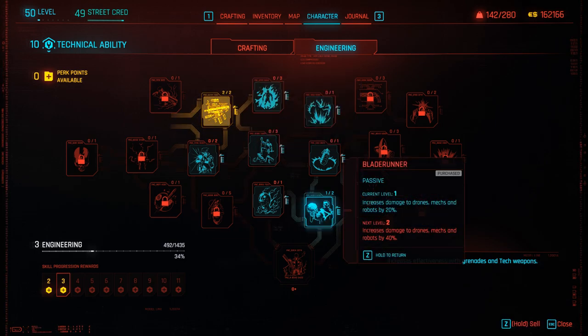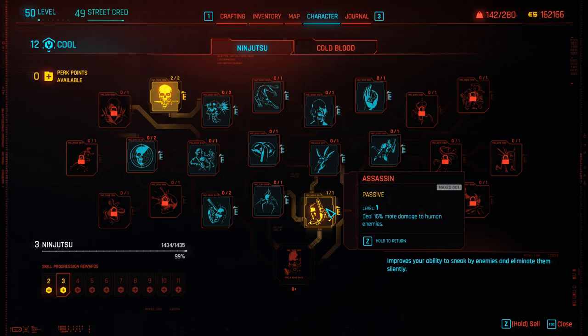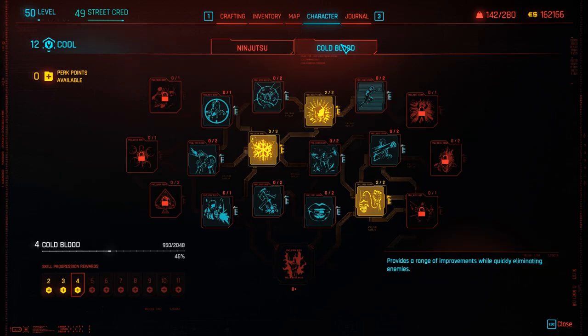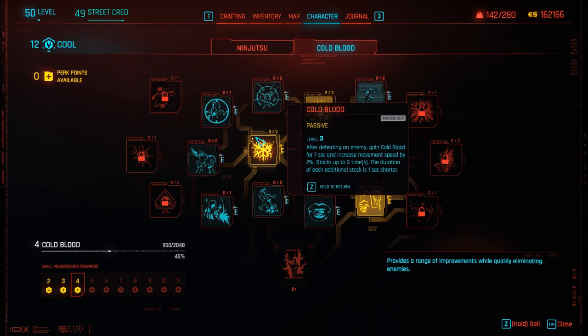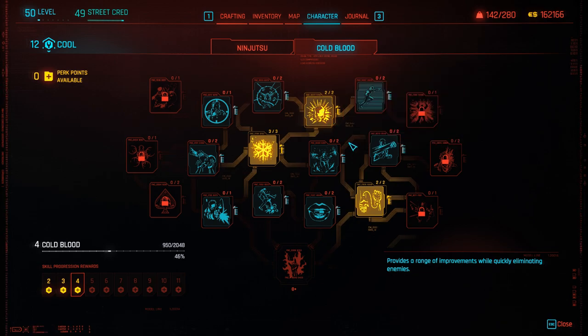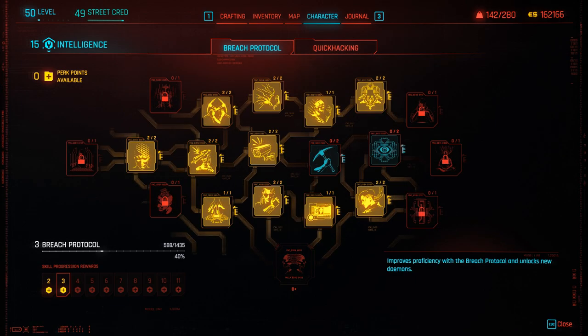The next attribute we are going to discuss is Cool. You will want to increase this to 12 so that we can purchase Assassin, which lets us deal 15% more damage to humans, as well as From the Shadows to increase some crit damage. If we head over towards Cold Blood, we are going to purchase Cold Blood, Frosty Synapses, and Quick Transfer, which is going to help us with our Quick Hacks.